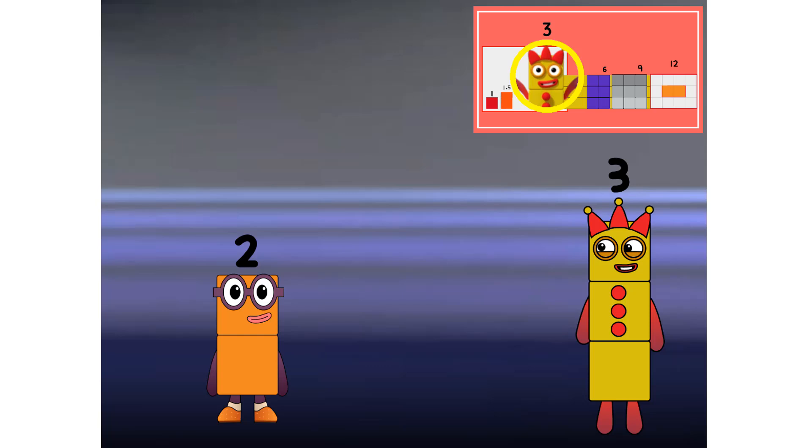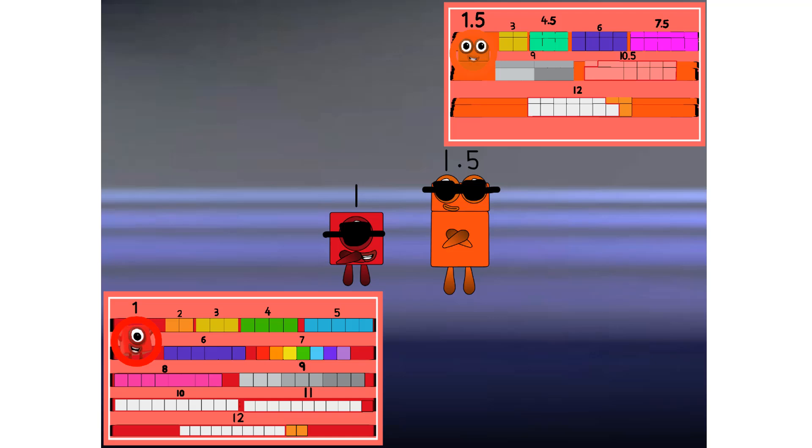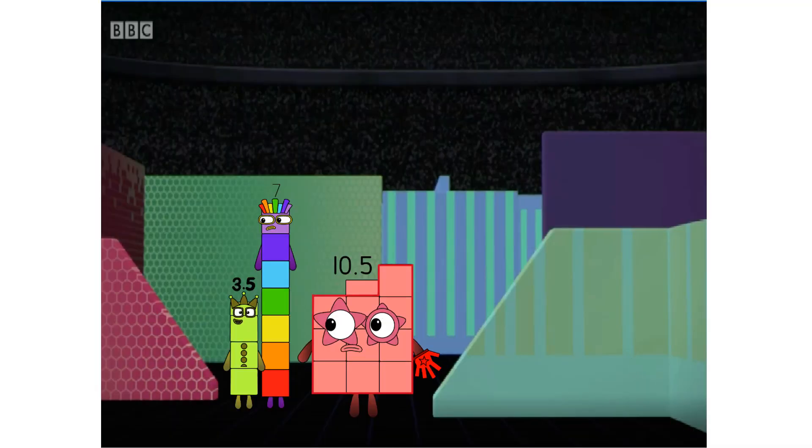But here comes 2. Uh-oh. Run! Look at how many number blocks these 2 champions can catch. And with no one chasing them, you've got to fancy their chances. Lucky, lucky. Team of 3.5s.